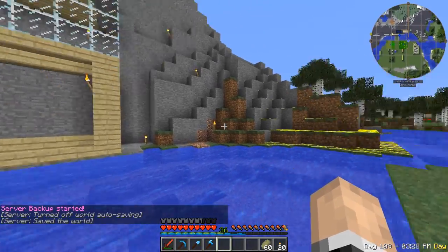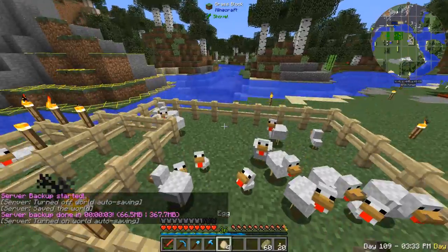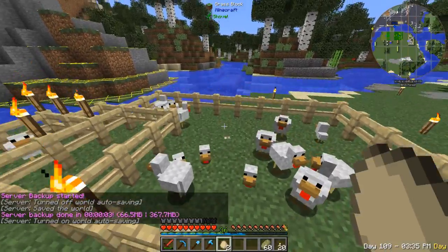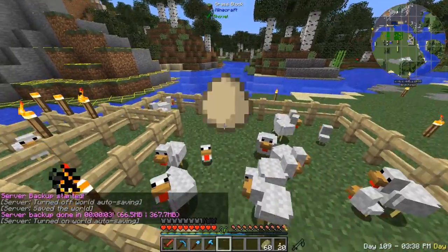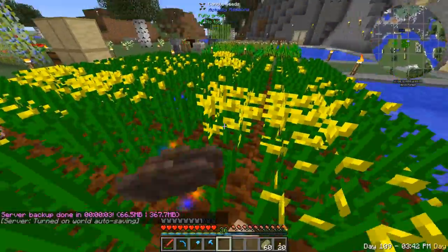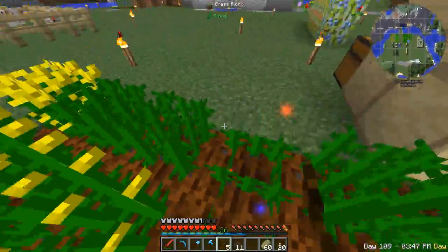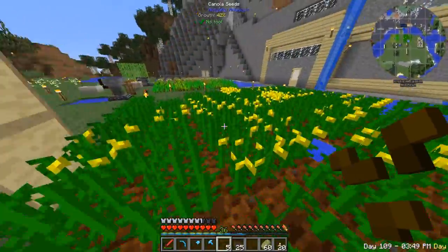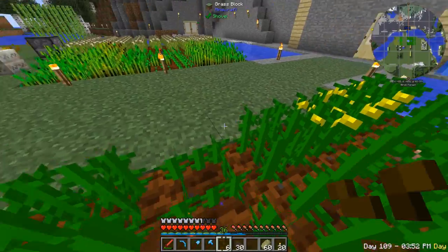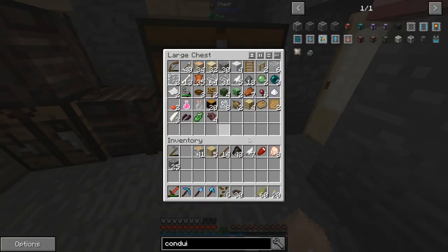I'm getting lots and lots of eggs but not getting any chickens from them. I'll make a backlog of canola that'll be quite useful very soon. Let's go back and start making the conduits — I'll take one enderpearl and one iron.